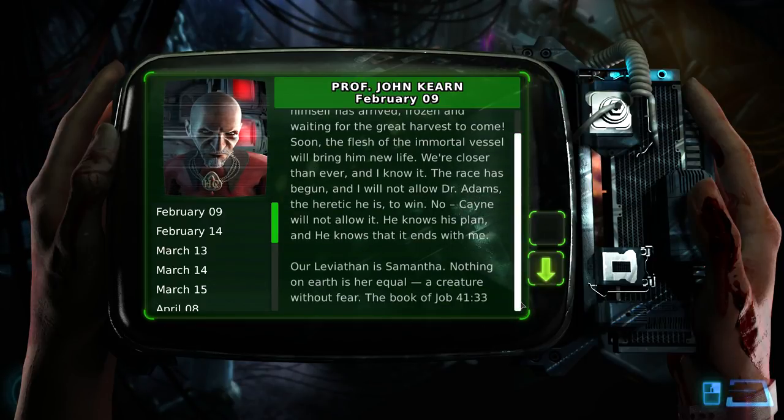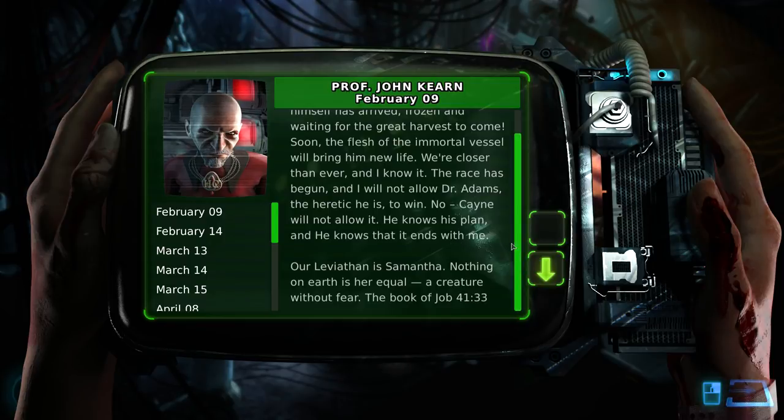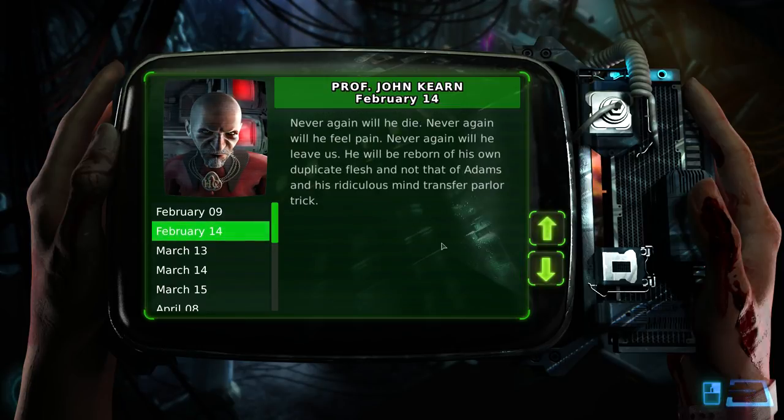Just for cultural significance, or frankly because it's my job — because it just comes up in video games. I'm probably going to read the Bible and all of the works of Lovecraft, primarily because of how much they come up in video games and media. Man, I hate reading ancient documents though — the verbiage is infuriating. Back to the journal: 'The race has begun. I will not allow Dr. Adams, the heretic he is, to win. Cain will not allow it. He knows his plan. He knows it ends with me.' This guy definitely seems fanatical, which the fact that he keeps quoting the Bible reinforces — and he's got what vaguely looks like a priest garb.